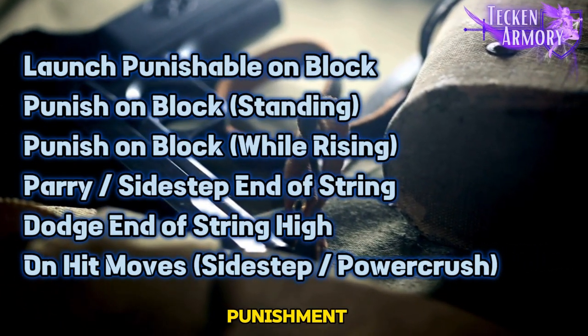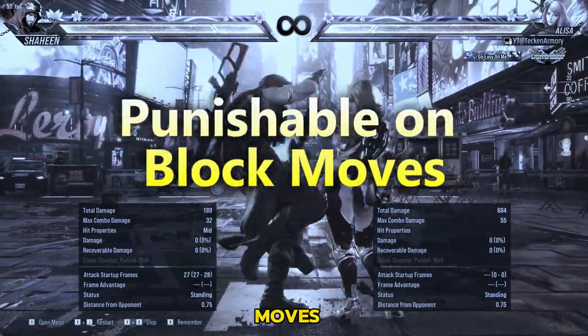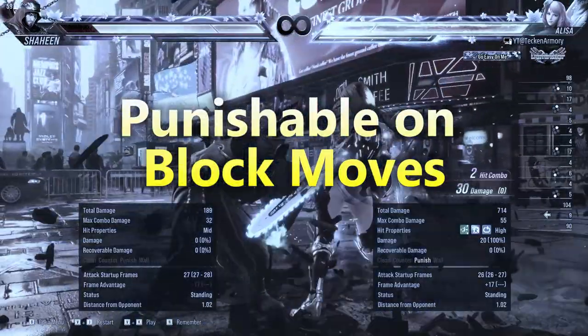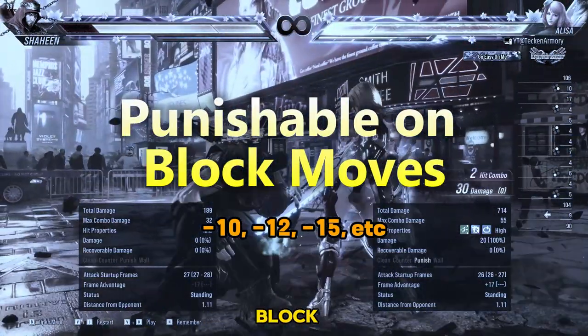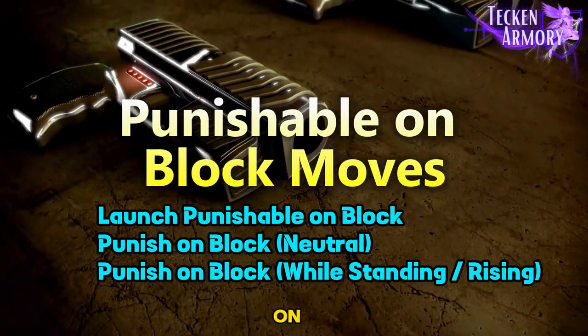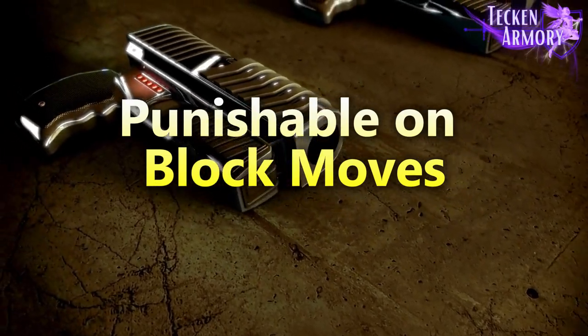We have several types of punishment depending on specific situations. Punishable on block moves are those you can punish after blocking your opponent's attack. Anything with a frame disadvantage of less than negative 10 is considered punishable on block. We have three types of punishable on block moves: launch punishable on block, punish on block, and punish on block while standing.